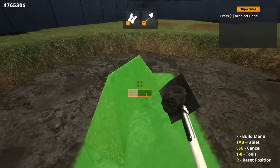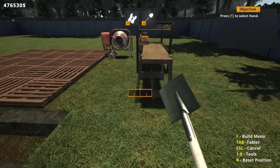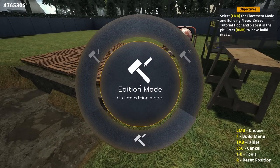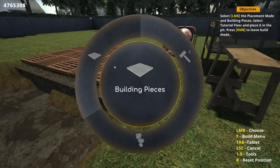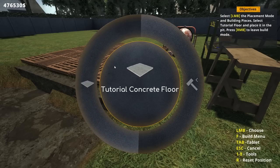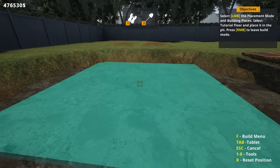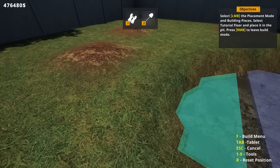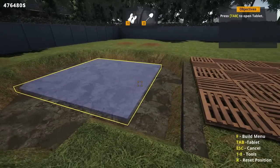We're going to take it out of the middle as well — there we go, we got a little hole dug out. Press one to select hand, two is shovel, press F to open the circular menu, left mouse button in placement mode, then choose building pieces. Concrete floor — put down a concrete floor right in the middle. They don't snap into place, which is going to bother me, but it doesn't really matter for this tutorial.